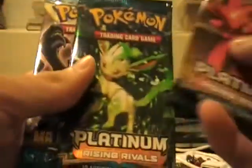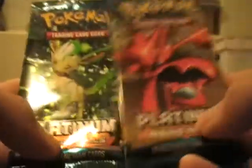Moving on. We got two Rising Rivals and a Majestic Dawn — I'm gonna save that one for last. Let's open the Leafeon pack first. I'm getting the hang of this. A few more videos and I'll be a pro.